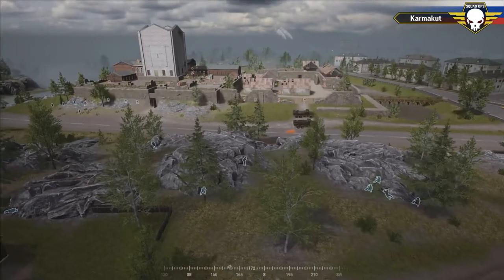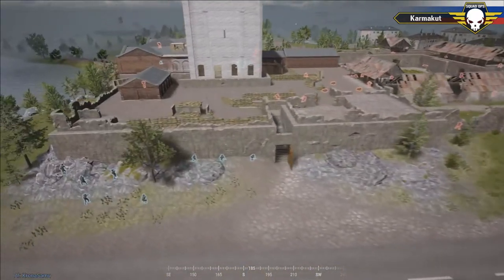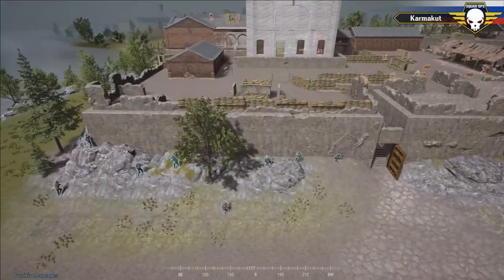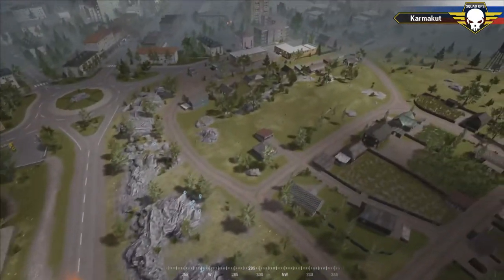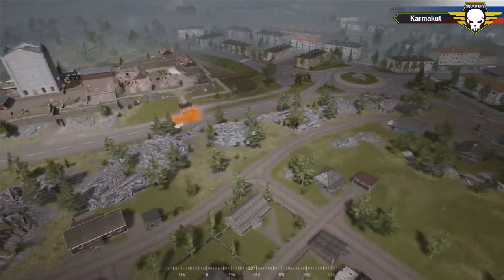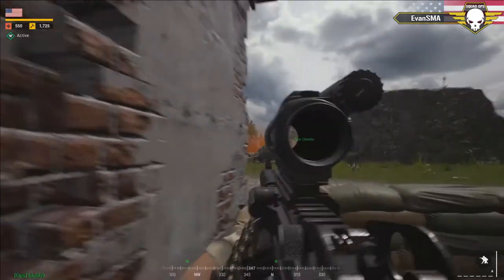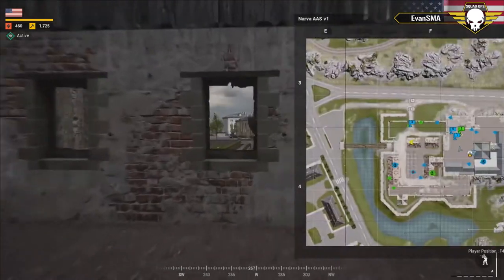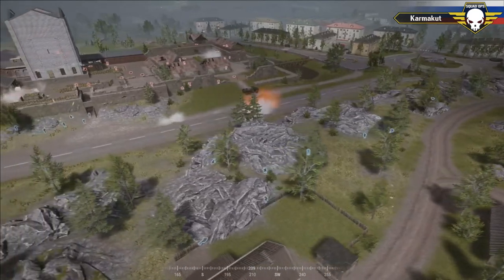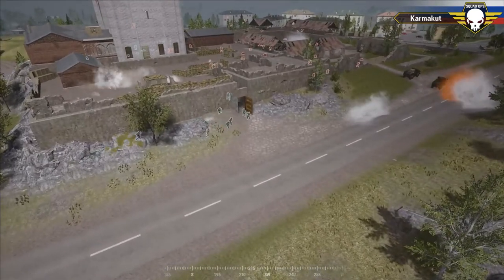There are sandbags and infantry watching the stairs — it's going to be extremely difficult to breach that staircase. More U.S. mortars going out, landing on the northern rocks. Another Russian casualty to the mortar. Excellent mortar rounds using indirect fire to their advantage, pushing the Russians off where they're getting comfortable. It's not just rifle skill — use your grenades, mortars, LAW, grenadier, MTLBs, smokes. Use everything you can to get the job done.